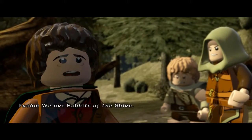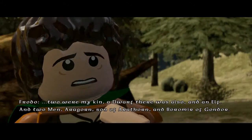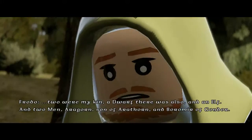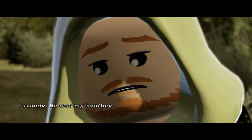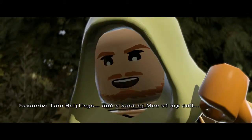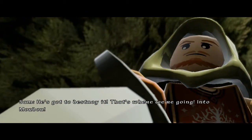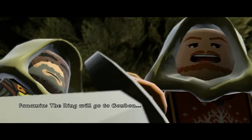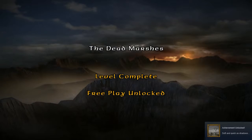Who are you? We set out from Rivendell with seven companions. One we lost in Moria. Two were my kin — a dwarf, there was also an elf and two men: Aragorn son of Arathorn and Boromir of Gondor. Were you a friend of Boromir? Yes. It would grieve you then to learn that he is dead. Dead? Who is my brother? The ring will go to Gondor. Soft and quick as shadows. Dead Marshes — alright.